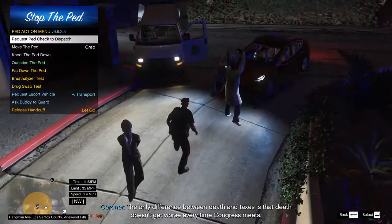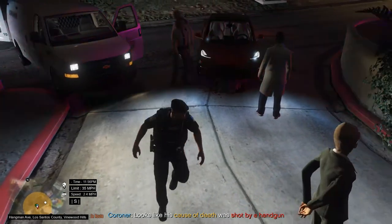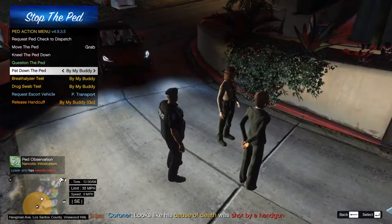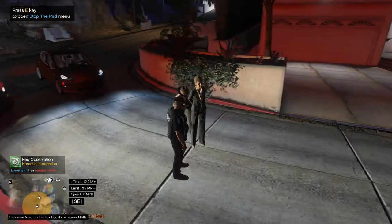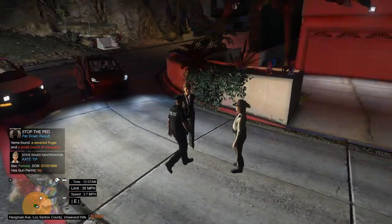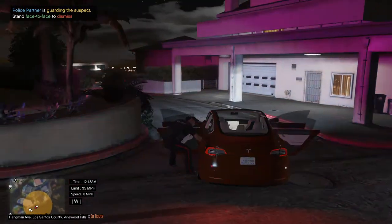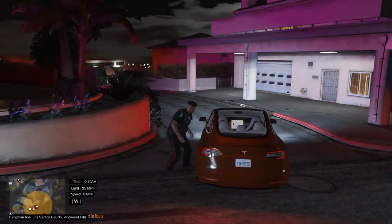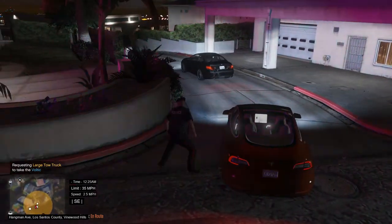She is female so I'm going to play it by the book and get my female partner to search her. I have my female partner go close to her while she's standing close, and then I click on my buddy — get my buddy to arrest her, watch her, perform a pat-down, or perform a drugsalyzer or breathalyzer. She doesn't have much on her — just a small pouch of cannabis. I walk up to the vehicle and press F10 to search the vehicle. You can also do this through the search warrant plugin or through Stop the Ped. I'm going to call a tow truck for this vehicle.